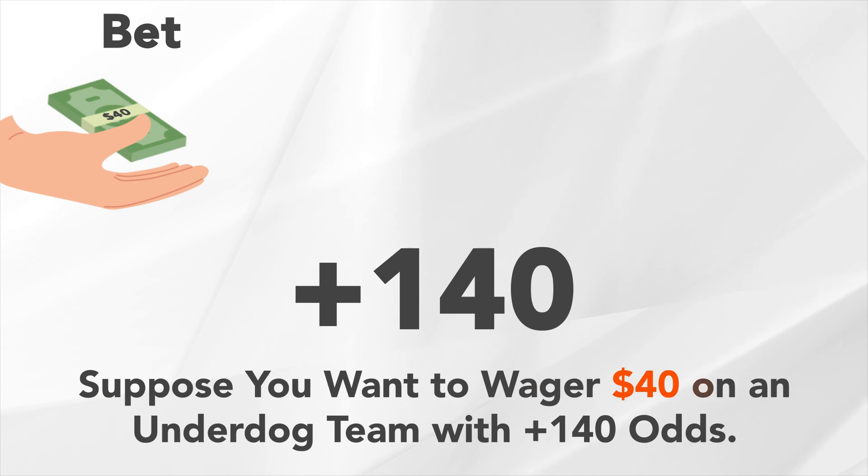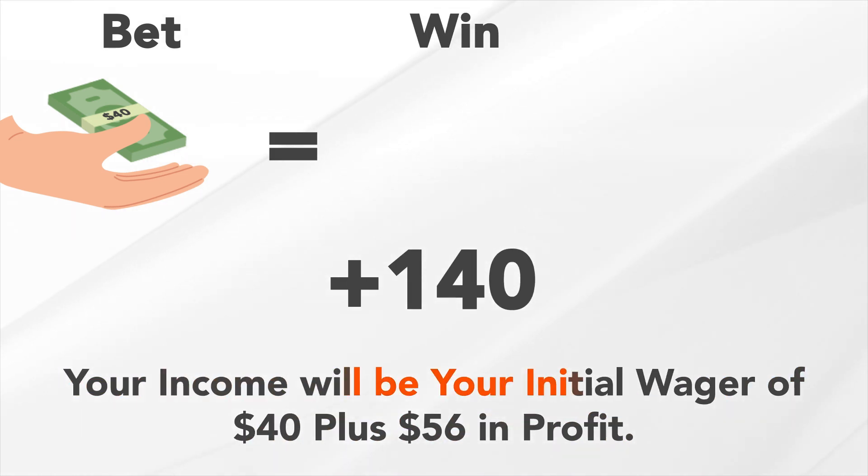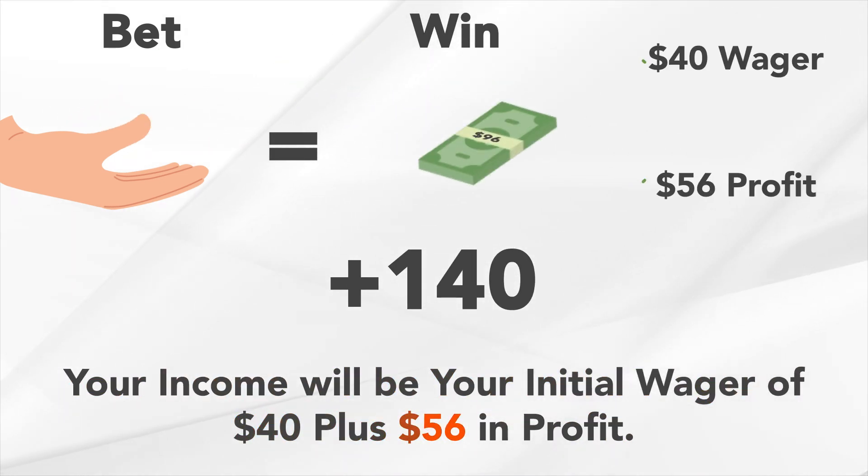Suppose you want to wager $40 on an underdog team with plus 140 odds. Your wager will be multiplied by 1.4 if the underdog wins, giving you an initial wager of $40 plus $56 in profit.